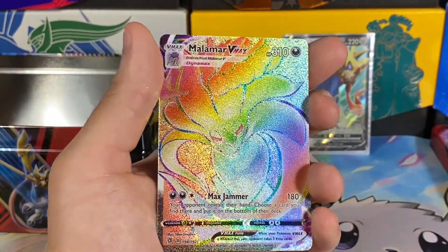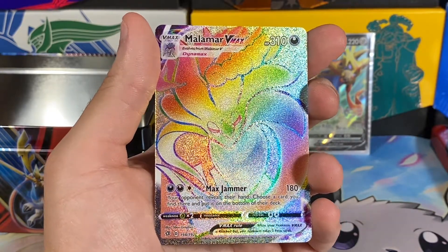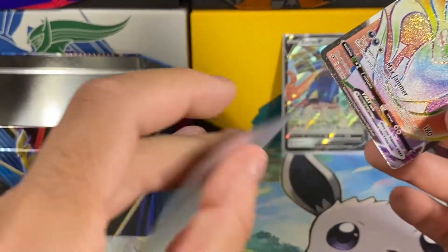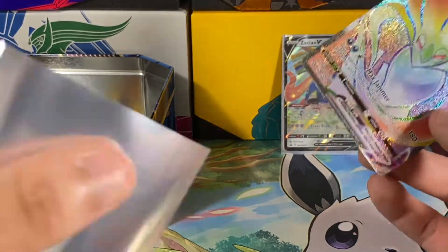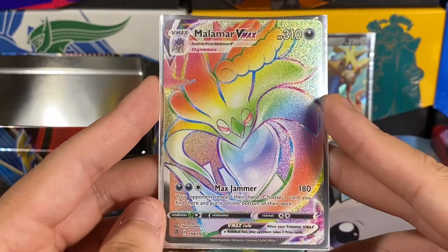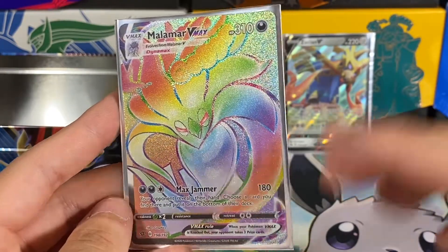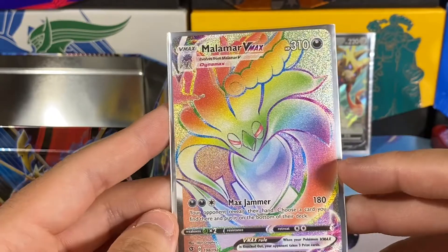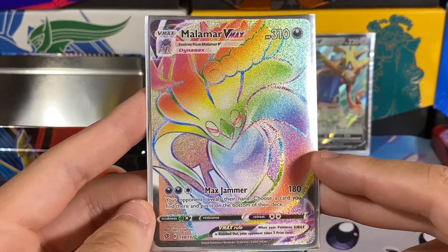And then we got — wow, okay — we've just been pulling so many hyper rares, rainbow rares in a lot of these videos. We ended up pulling another secret rare. We had one before from the original Rebel Clash opening on this channel, so that's pretty awesome. We ended up pulling another rainbow rare. I don't know what to say, these packs are just ridiculous. I did not save a code card for this video, but that's fine — so glad we pulled at least a secret rare.